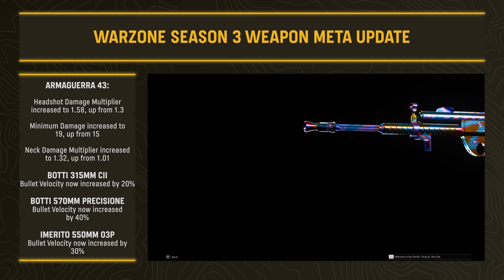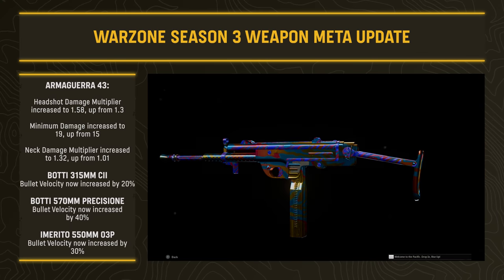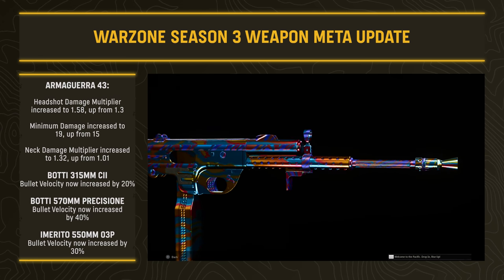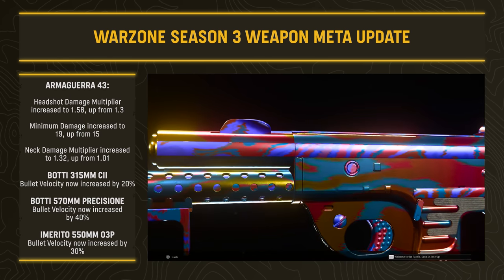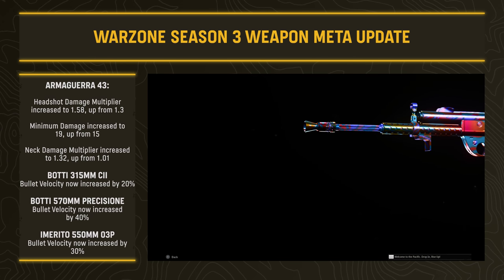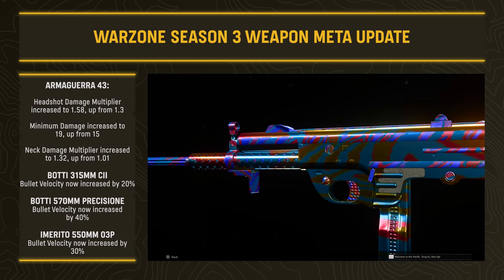For SMGs: the Armaguerra from Vanguard received major buffs. The headshot damage multiplier jumped significantly to 1.58 (up from 1.3), making headshots much more rewarding. Minimum damage was increased to 19 (up from 15), and the neck damage multiplier increased to 1.32 (up from 1.01) — so anywhere from upper neck to head you'll deal a lot more damage. Bullet velocity was also increased: the 315mm barrel by 20%, the Precision barrel by 40%, and the 550mm barrel by 30%.